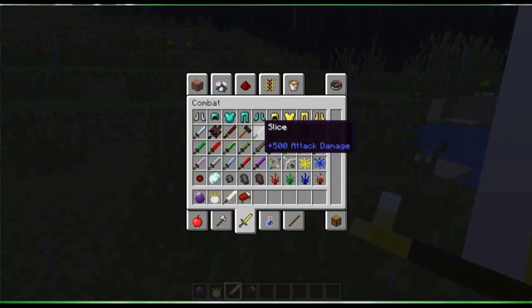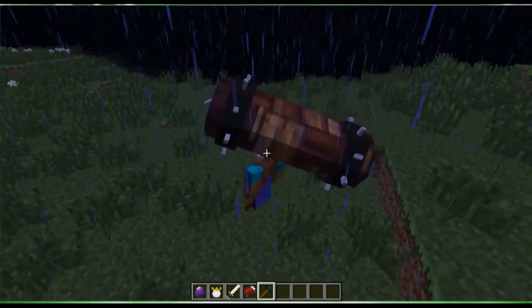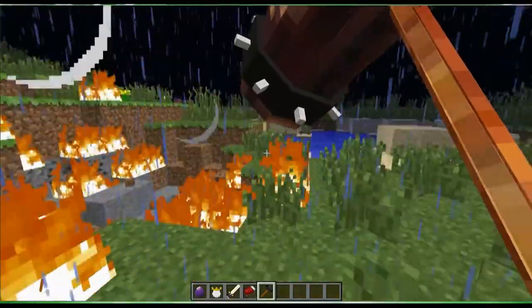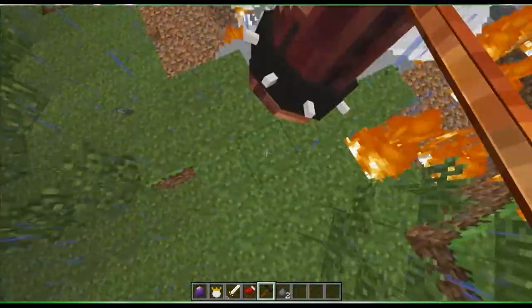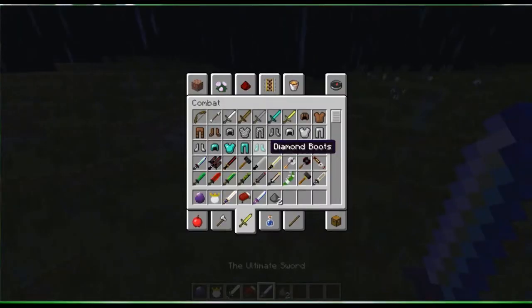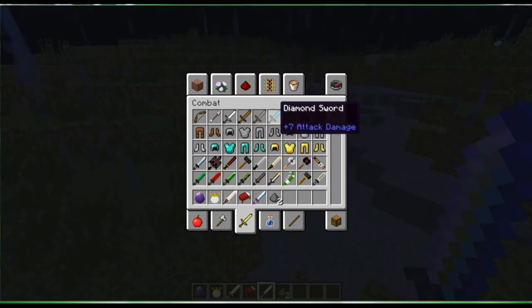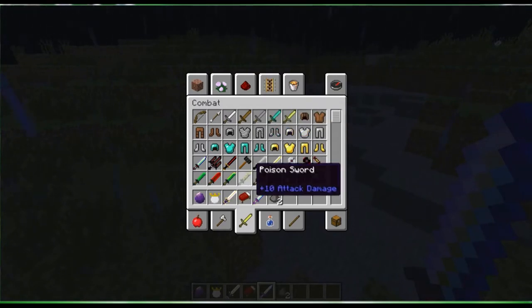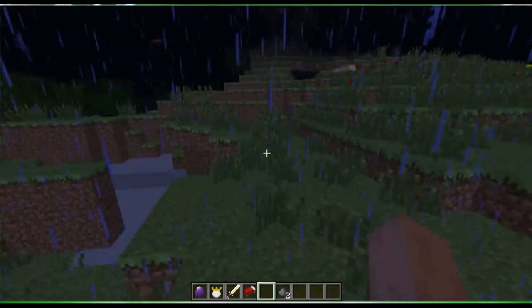It adds a lot of swords — like a 'Slice' with 500 attack damage, and an 'Attitude Adjuster.' This is my favorite: the hammer — it looks pretty big. And this is the ultimate sword — 46 attack damage. The best sword in vanilla Minecraft is the diamond sword with like 7 attack damage, so this is pretty awesome. Search it up on the wiki.